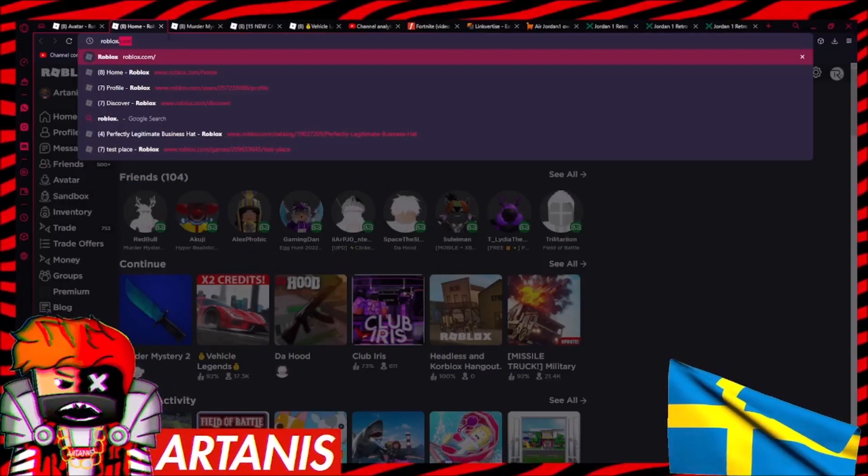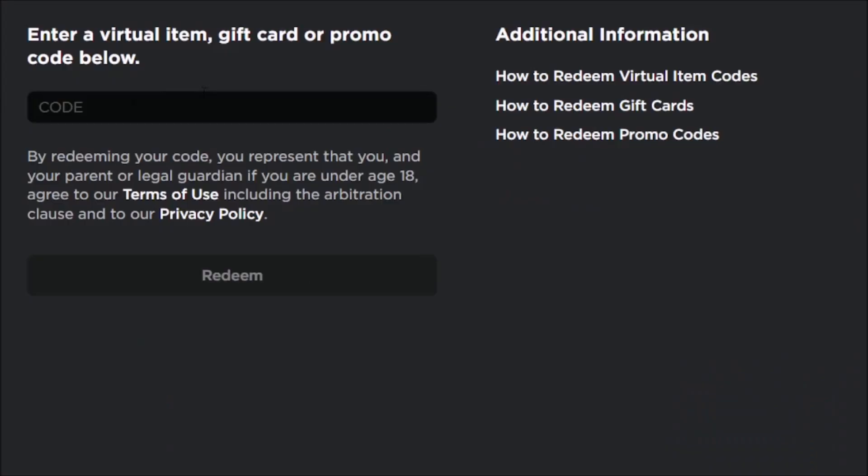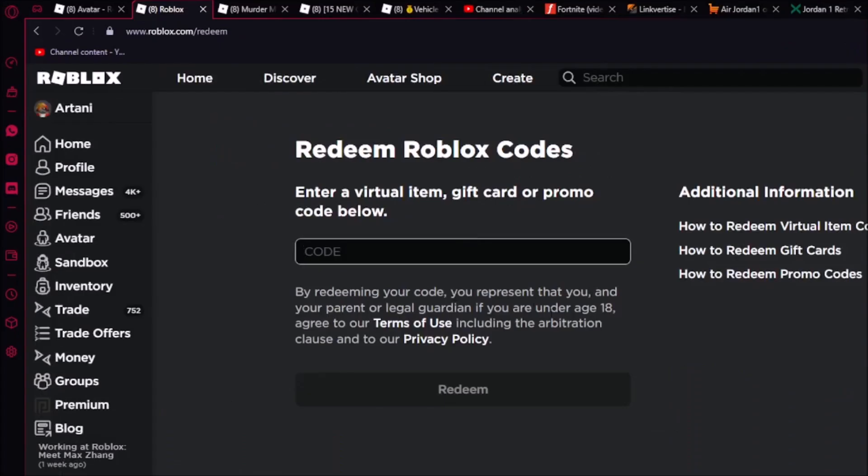First thing you're going to do is go to Roblox.com slash promo codes. As you guys can see, we're at the Roblox promo codes website — this is where you go to redeem them. We're going to put the code in; the first one is called TweetRoblox. That's the first code — I already redeemed it.